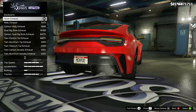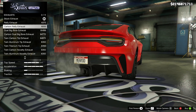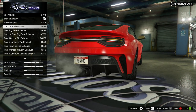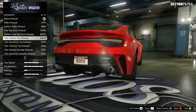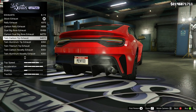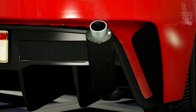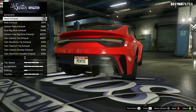Next we've got the exhausts. There are loads of options, but I think the stock ones are going to be the best. Even though the rally exhausts and these centre exhausts look really, really good, we need it to be over to the left-hand side of the rear. Some of the other options look a bit like they belong on a motorcycle, not on the back of a muscle car. So we want to stay as true to the build as possible, and the stock exhausts are the ones you want.